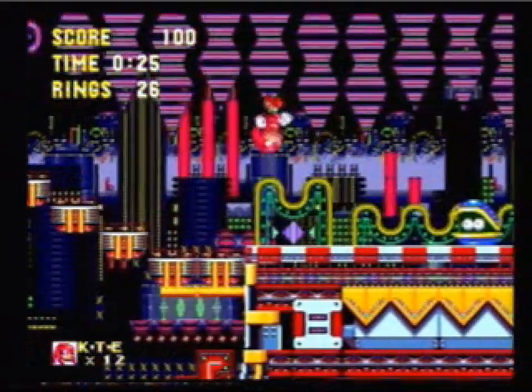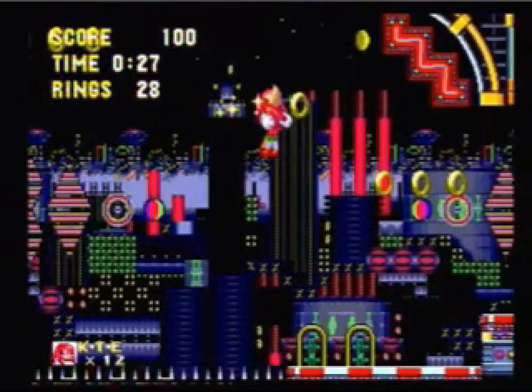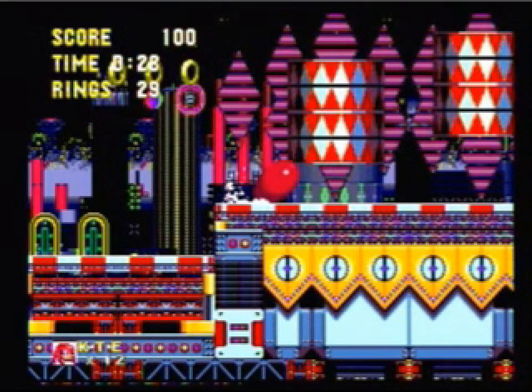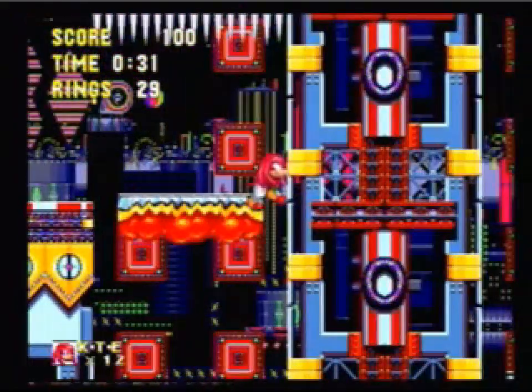Another spin dash here, and then you go up to this clam enemy. When you land, you want to jump and glide such that you land on the right half of the enemy — if you hit the left half, you just take damage instead. So bounce off it like that. Wait for this platform to come out of the way, spin dash, jump over, jump and glide over this one, then spin dash again.